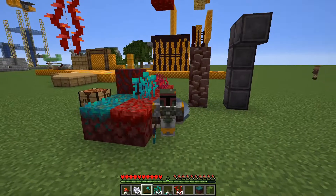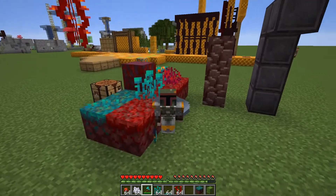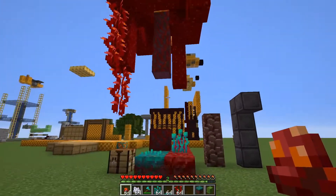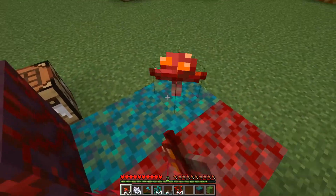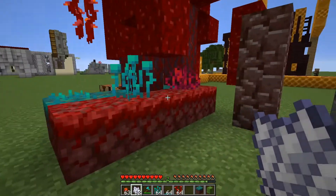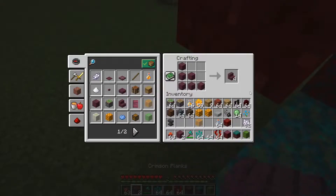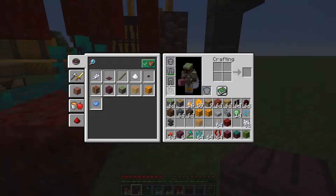Hey, welcome back. Riggs here. There is another snapshot just dropped today, and it is huge — Snapshot 20W06A. I'm just getting into it, but I decided to start recording because it's very exciting. There's a whole bunch of new blocks, and what I just discovered is this brand new tree. It's one of these crimson fungi, found in one of the new biomes. It's a brand new wood — crimson wood — and I was just making some new planks. You can make purple stairs now. I am very excited.